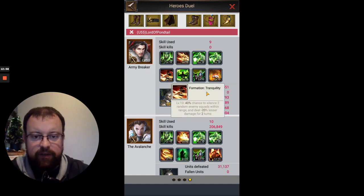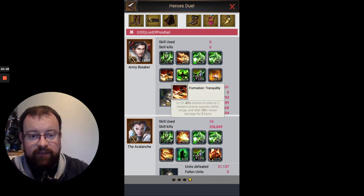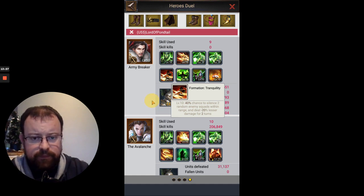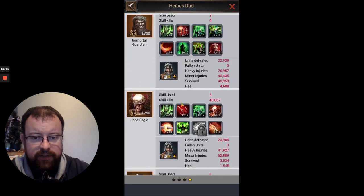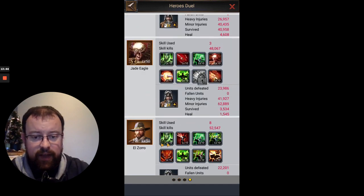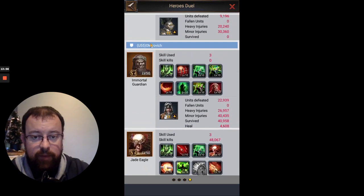When Tranquility first got off, it silenced Jade Eagle for 2 turns and also Immortal Guardian — though Immortal Guardian has status and prep skills that aren't affected by that. The second time it silenced Jade Eagle on the middle row again and Zoro on the back row, so they weren't doing any damage against me — really nice. Jade Eagle only got three skills off because it was silenced for half the battle from the Tranquility skill. That is the kind of importance that skill from Army Breaker can place. Zoro only got silenced at the end with eight skills, but still their kill levels are low, and that is definitely down to Army Breaker.